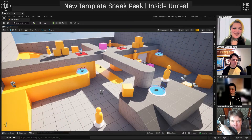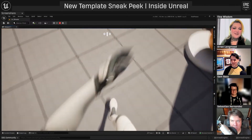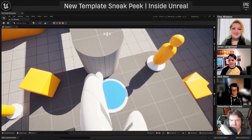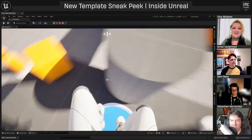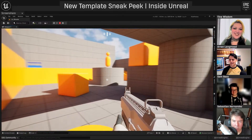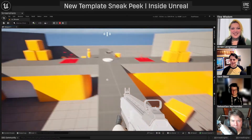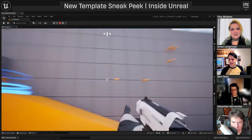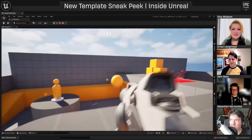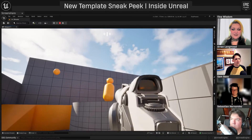The next template is the new first-person shooter game template. They've added full body awareness so you can look down and see your character's feet, and designed an arena map with interactables like jump pads to launch your character into the air, doors that open and close, weapon pickups like a rifle, and damage pads that deal damage to the player. When the player dies, they respawn. The template includes different weapon types like a rifle, pistol, and a grenade launcher.